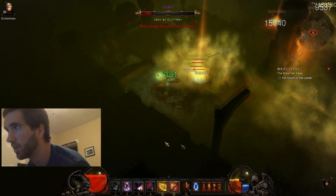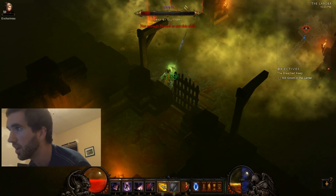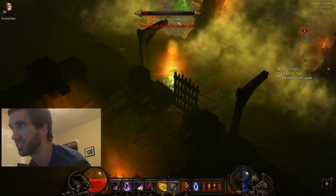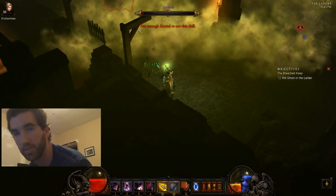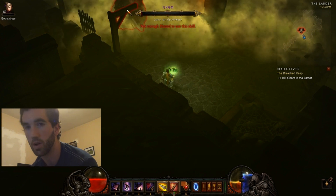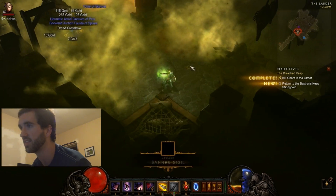I just pump out Hungering Arrow, and every time I gain a little bit of hatred, I throw that Cluster Bomb at him and it just rips him apart. It usually only takes about one lap to take him down, and that's what you want to aim for — otherwise he goes nuts. As you see, it's very easy.